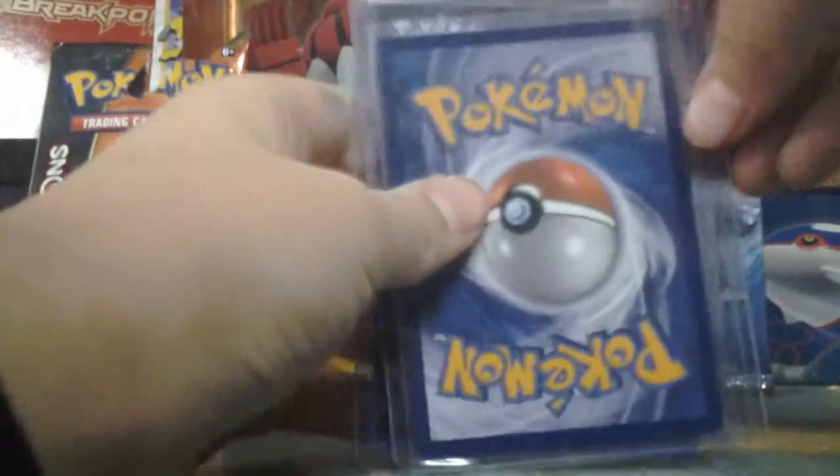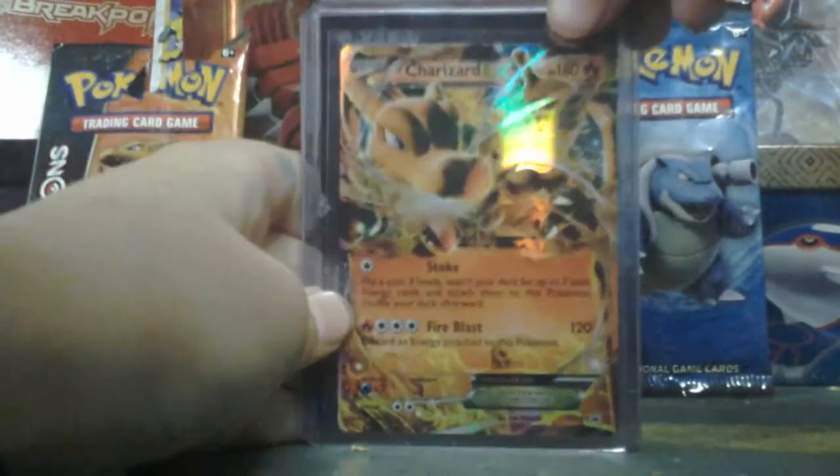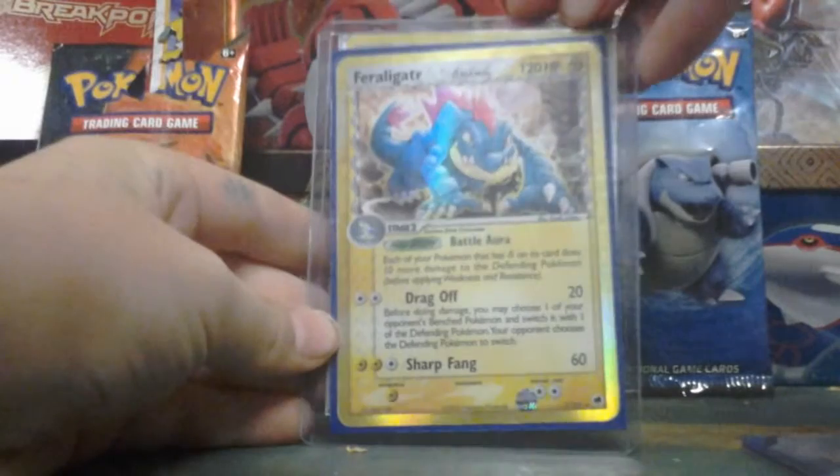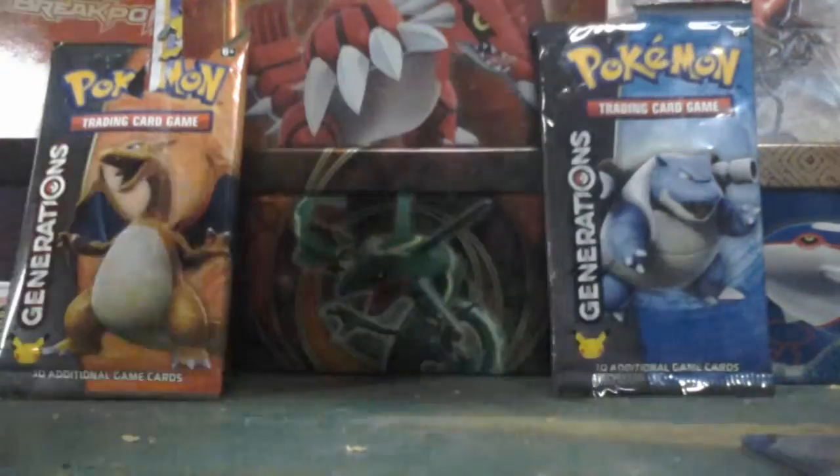So I got the Charizard EX. That's pretty good. And that Feraligatr Delta Species. It's not a secret rare, but it's a Delta Species.